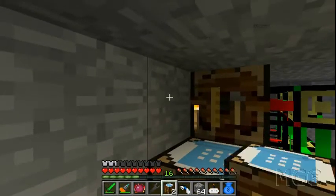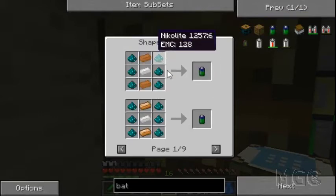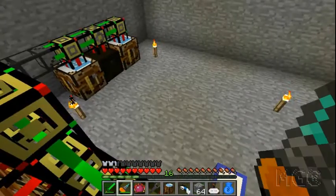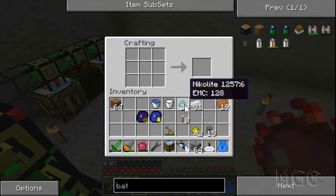The first one is going to be how to craft a battery - simple RedPower battery, that's all I want. Why are there so many crafting combinations? It's all different things, fair enough. Just plenty of Nikolite around this guy - one tin and two copper. Awesome, that's a VT battery - blue trick battery, I'm guessing it stands for something like that.